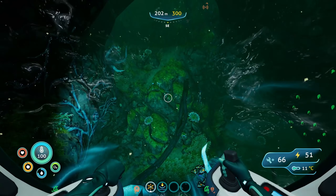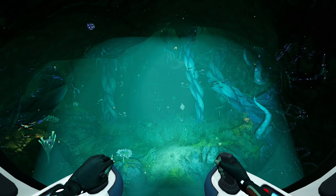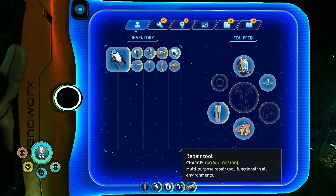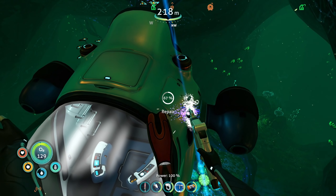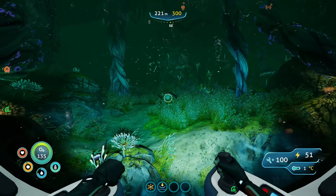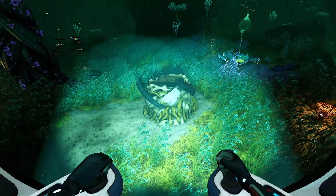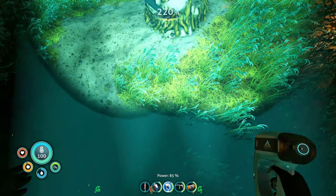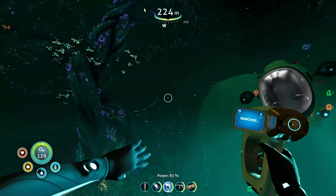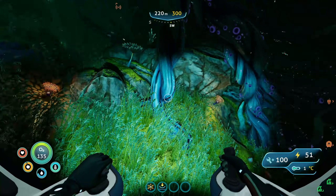Let me hop out and repair this guy — I'm worried we're going to crush it. Let's swap the repair tool out for a flashlight. We are looking for Sea Monkey nests with items in them. There's something in one of them — wait, no, actually it's nothing.